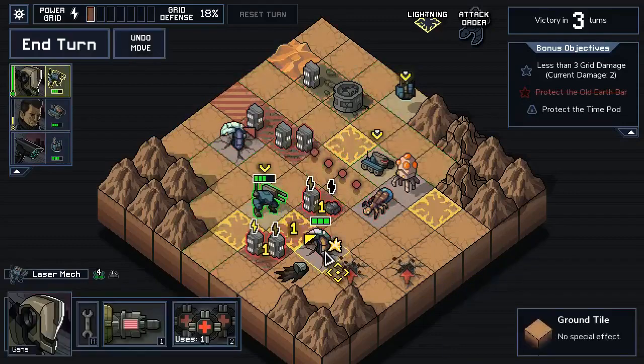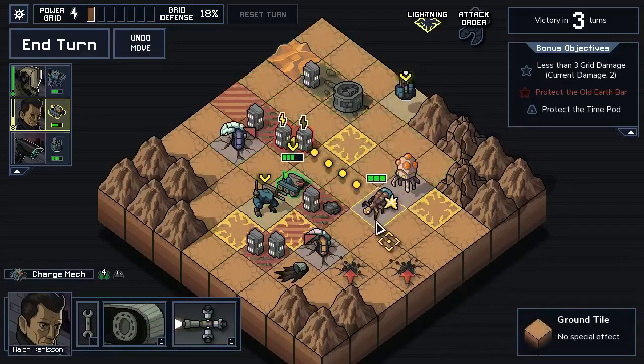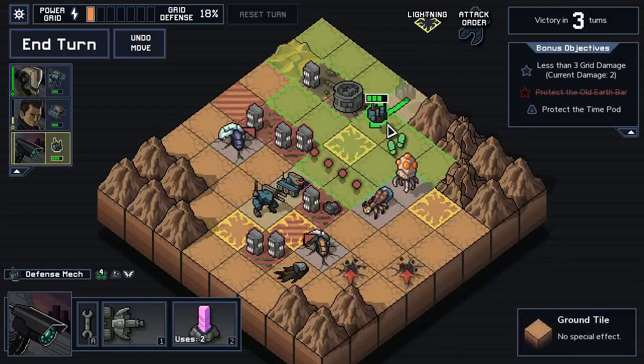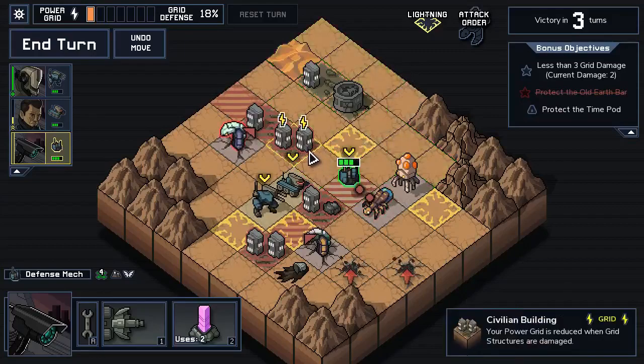Gotta think about our potential answers here. If we sack Ralph — this is a regular digger, this is an alpha — could shove this guy back. After taking one or more damage they do drop. So we can live here: hop here, zap this one, hop here, push this one, and put some anticipatory defense on the buildings.